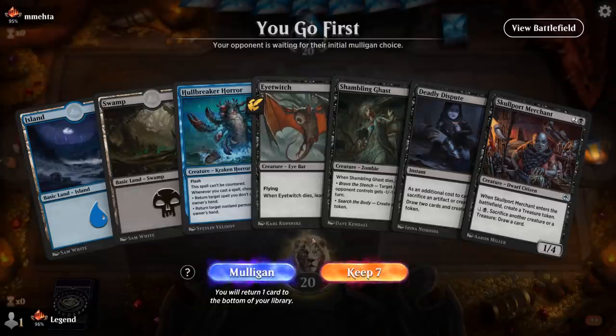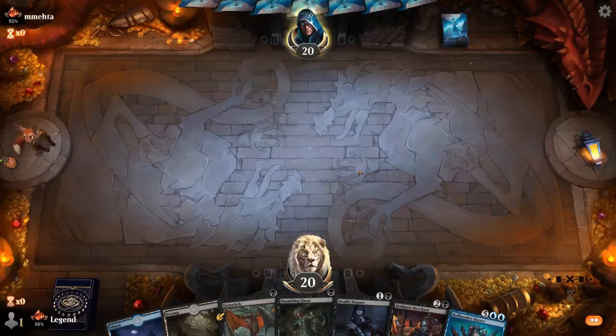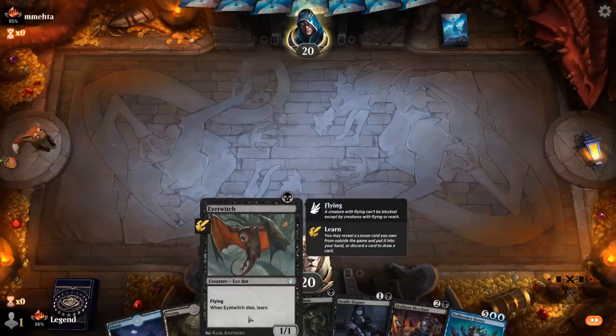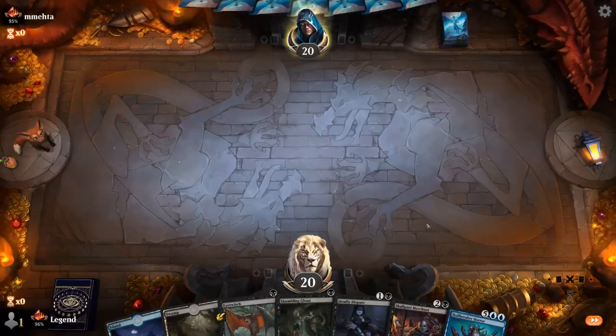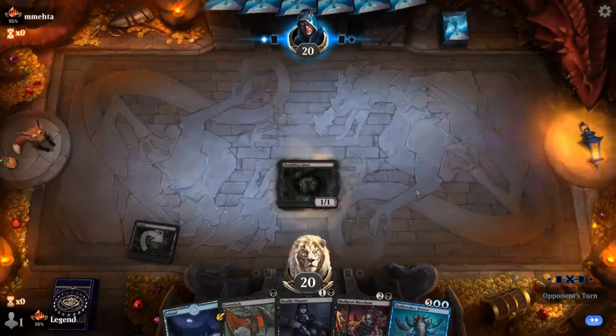We're on the play and I'm not going to turn down Shambling Ghast into Deadly Dispute. We should be able to pick up some lands afterwards. Might be a game where we just hard cast Hullbreaker Horror, or we could discard it to the Learn from Eye Twitch to then reanimate if we draw a Dollhouse. Let's see what we're up against.